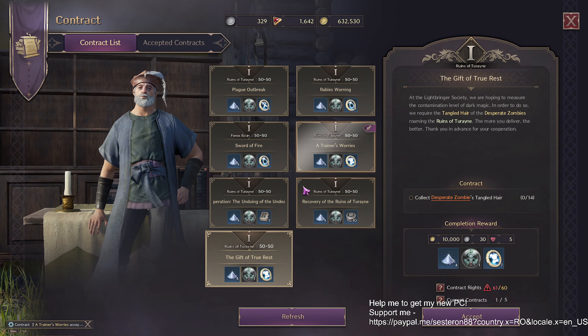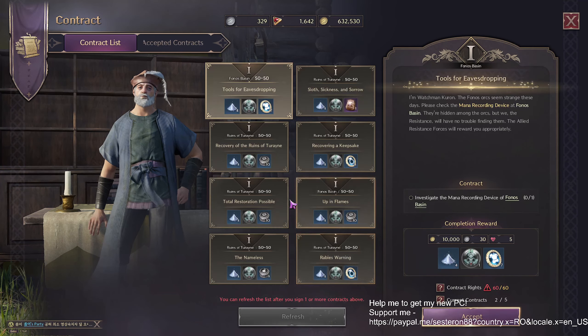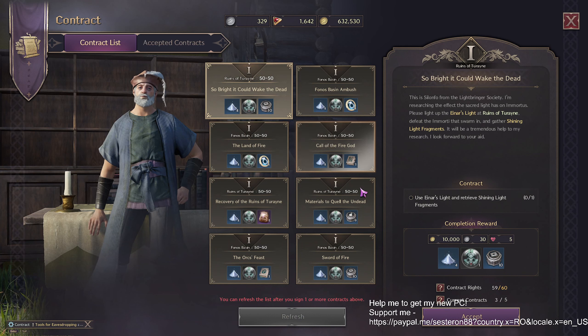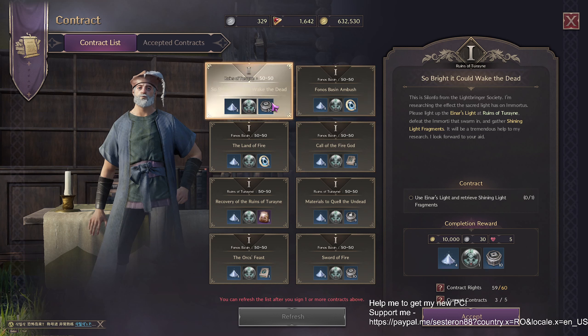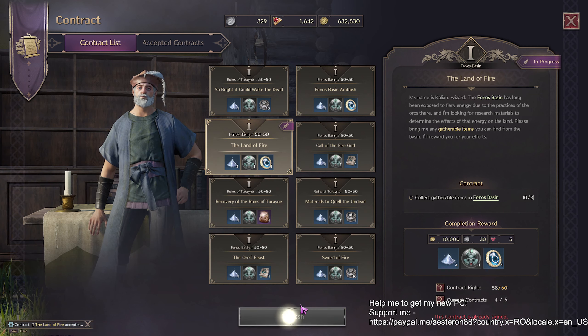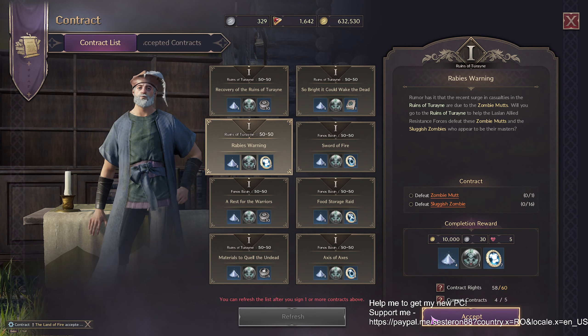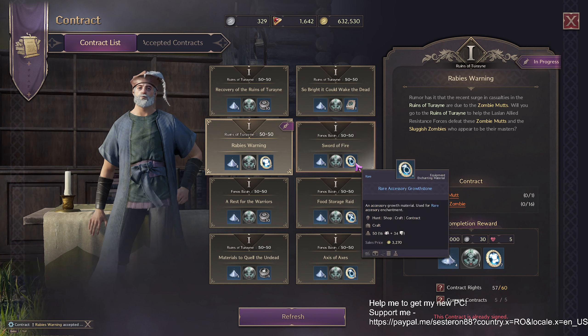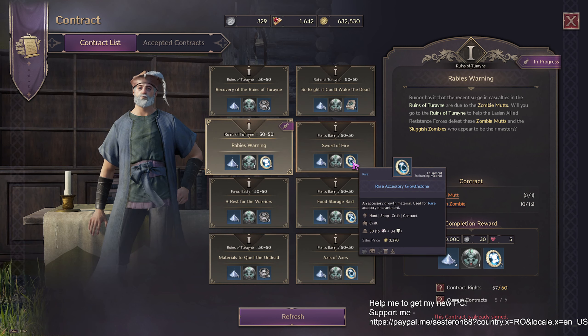Accept the ones you want. On this page I have two armor contracts — accept both. Refresh and get one more armor. If there are no armor contracts left, accept a material or accessory one so you can refresh again, then get more armor contracts. Refresh, get one more armor — accept. For armor they give you seven stones, four for accessory, and three for weapons.